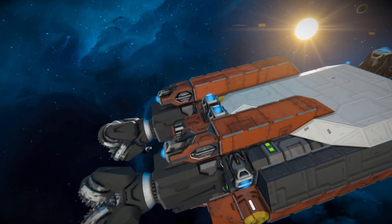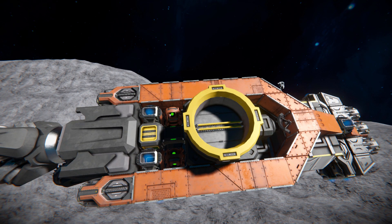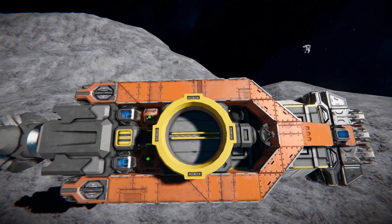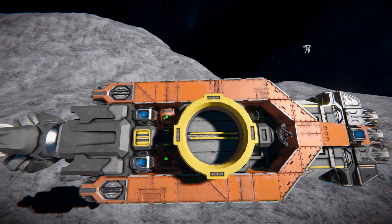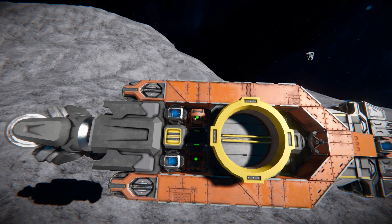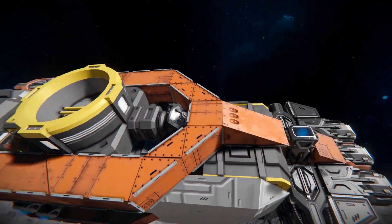Moving around and coming to the top, we've got our connector to dock onto our main ship and unload all our goods. There's an antenna to make sure we can always find it, and a camera to connect our connector without using the third-person camera. Over here we can see two gyroscopes and how it's all connected up to the drill. Moving towards the back we can see the top of our medium cargo container and all the thrusters at the back.